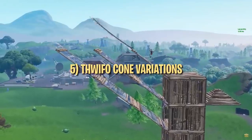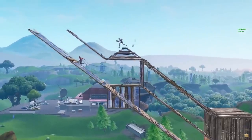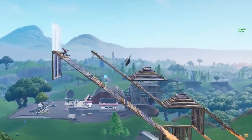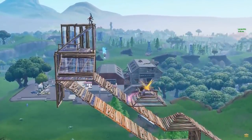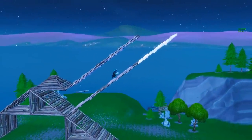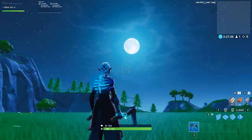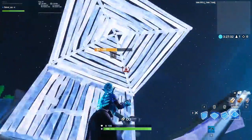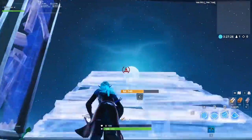The final building strat in this video is the Thwifo Cone, but it's not just the standard version which we covered in our last Advanced Building Tricks video. If you want an explanation of why it's useful and tips on how to master the standard Thwifo Cone, go check out that first video. In this one, we're going to cover a couple of variations of the Thwifo Cone, including the Thwifo God Cone. The simplest variations are the left and right versions of the Thwifo Cone, which are actually easier than the normal Thwifo Cone but give a different kind of protection.